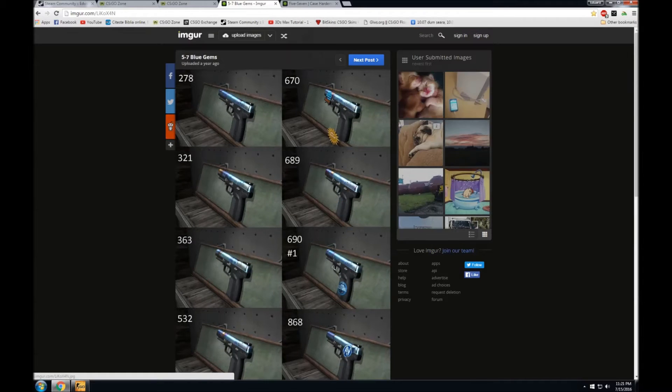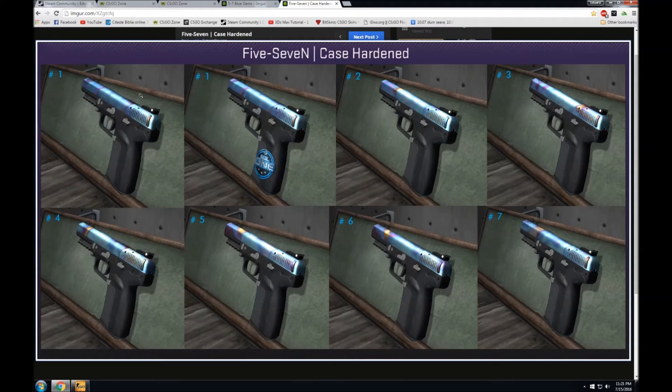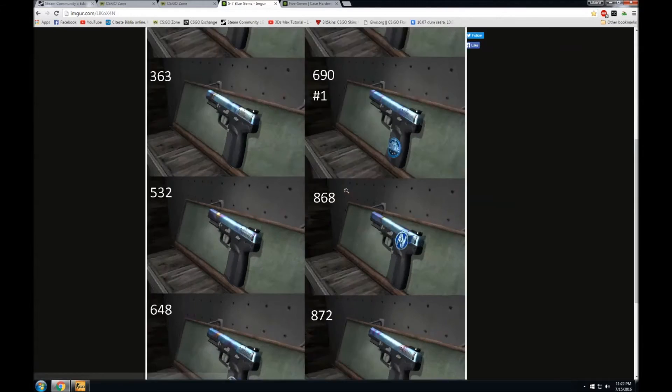There are two very similar 5-7s with patterns 690 and 278, and they are considered pattern number 1 because they are very similar — just a very small difference, with one having a bigger yellow dot on top. Pattern number 2 is considered pattern 868, and I have a couple of these — I actually put some of my 5-7s on the site OPSkins for sale.